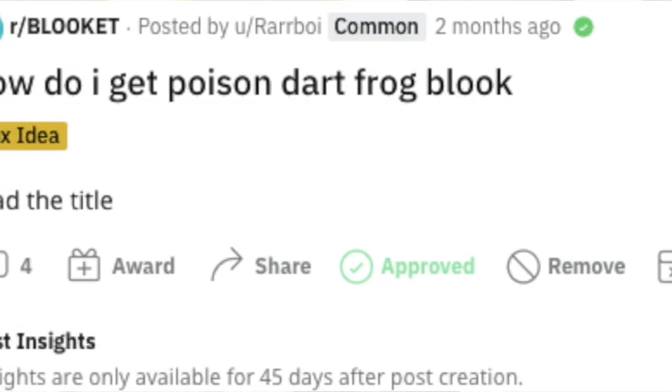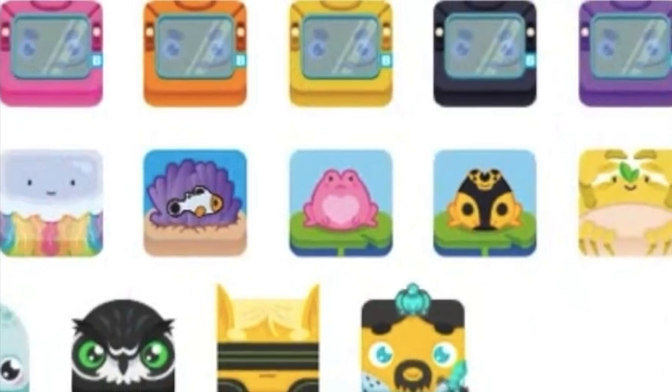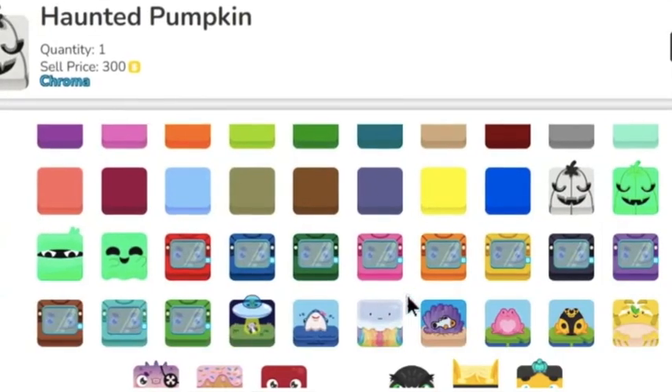What's up YouTube? We're talking about how to get the Poison Dart Frog in Blookit. I really need your help about this. So you can clearly see that the Lovely Frog is here, but how do we get this yellow and black one?